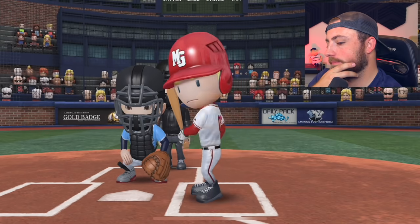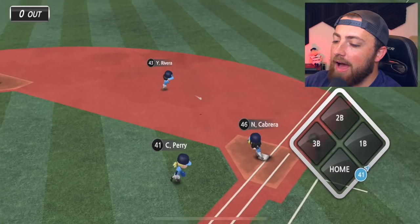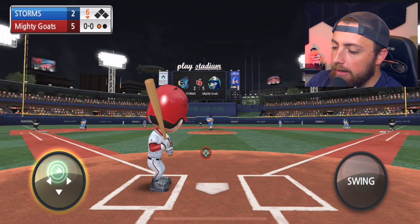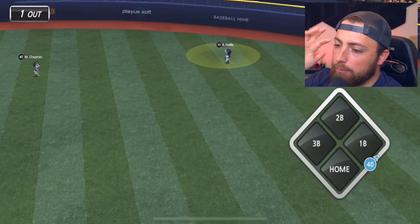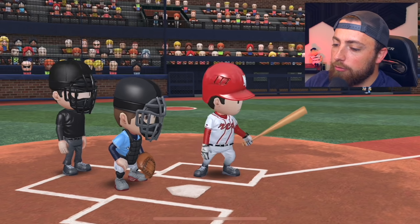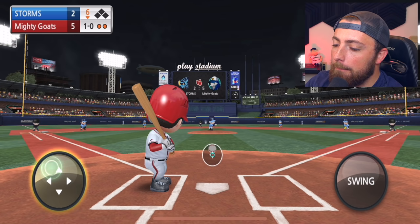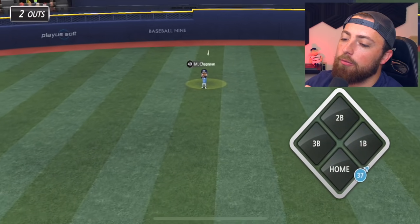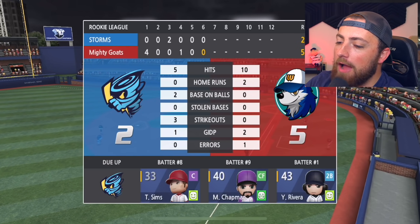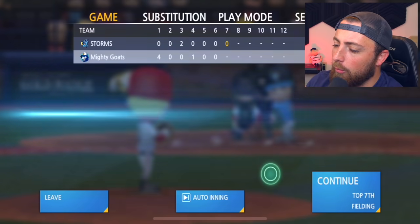Continue to the bottom of the sixth. We just got to make sure we get some hits to get Fernando Tatis Jr. one more at-bat to see if he can hit a bomb. I should probably really be doing contact with players that don't have power — only Trout and Fernando Tatis Jr. can actually hit home runs, so I should do contact with everyone else. We have 10 hits, five runs. The Storms still have only two runs. Top of the seventh now.